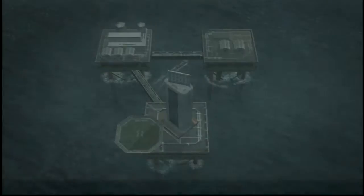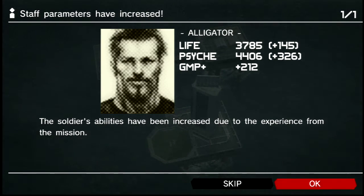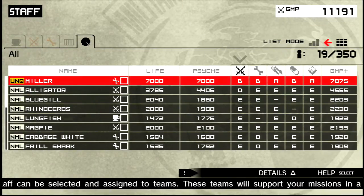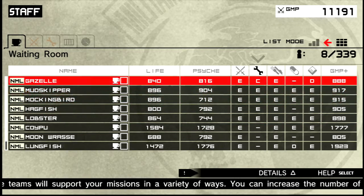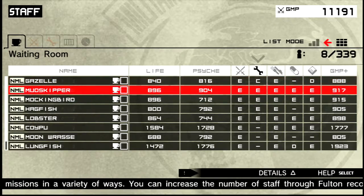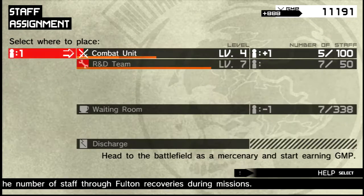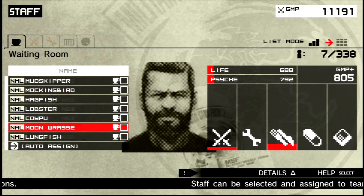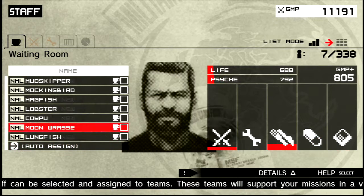I want to go to mother base because I want to show you what's going on now that I've captured four soldiers. Alligator, because he went on that mission, gained experience. You've got four new members in your unit. They're all here — and this guy's going straight to the R&D team, though he really needs medicine, and I don't have a medicine ward yet.